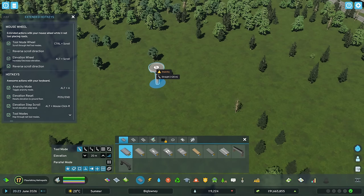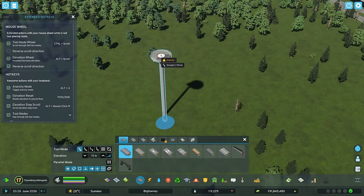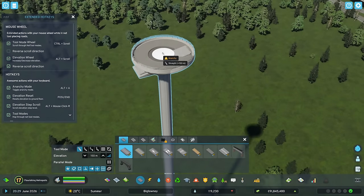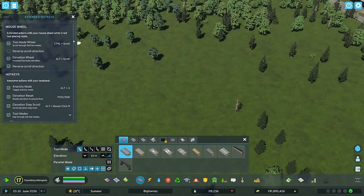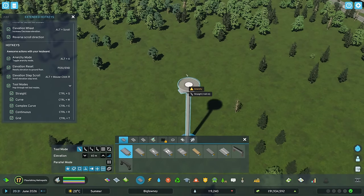There are also other very interesting hotkeys — for example, holding Control and moving your mouse wheel cycles through tool modes in road building. Then I can press Alt and hold Scroll and it actually cycles through elevation. By the way, I also unlocked the elevation steps as you can see. There are other very interesting hotkeys as well that you can read in the mod description.